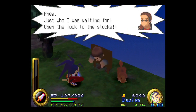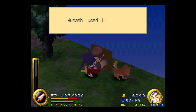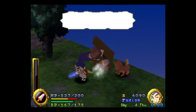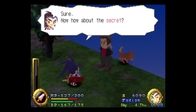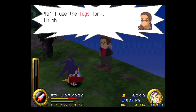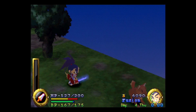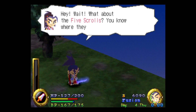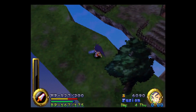Just who I was waiting for. Open the lock to the stocks. Hold your horses, I'll get you out. Thanks, man. Sure. Now, how about the secret? Meet me at the top of Twin Peak Mountain, and cut down four trees on your way up. We'll use the logs for — uh-oh, someone's coming. See you later. Hey, wait! What about the five scrolls? You know where they are, don't you? What — he left? What a weirdo. Well, I better head off to Twin Peak Mountain.